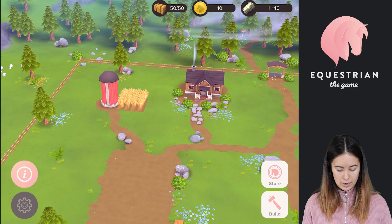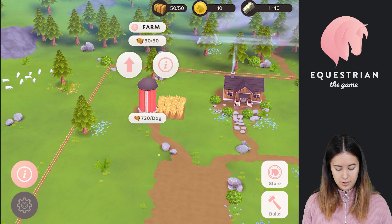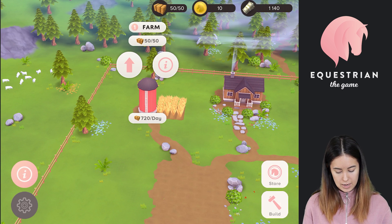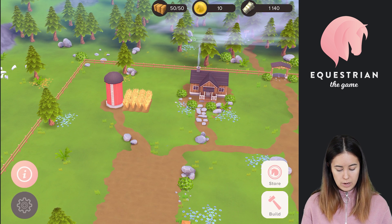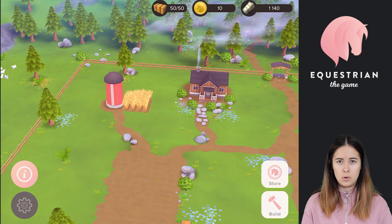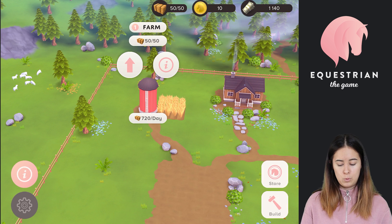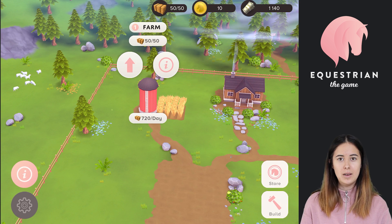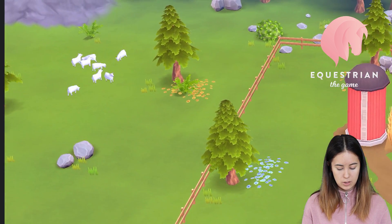Up here to the left is the farm. The farm produces hay, and as we all know, horses eat hay. This icon is hay and you can see I have 50 out of 50. Hay is something the horses eat automatically — they always have access to their hay. So you have to make sure you don't have too many horses for the size of your farm. If you buy four horses you might want to upgrade your farm, otherwise your hay production will not keep up and the horses will suffer. You'll always want to upgrade your farm at roughly the same pace that you buy new horses.